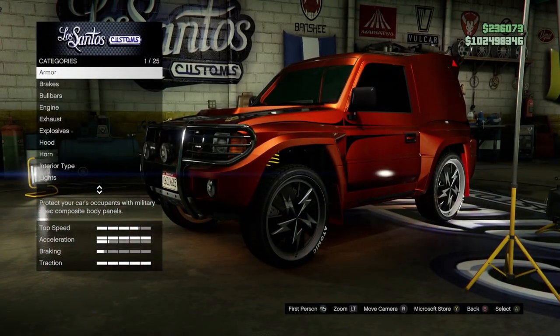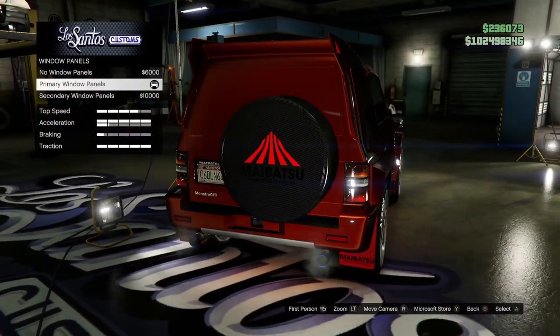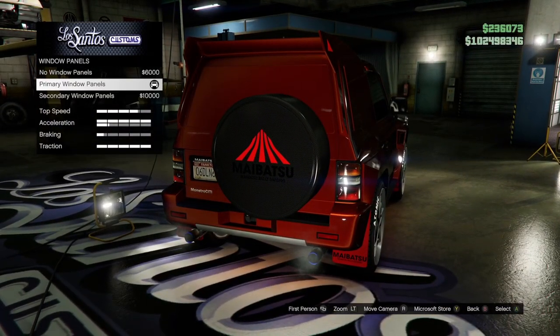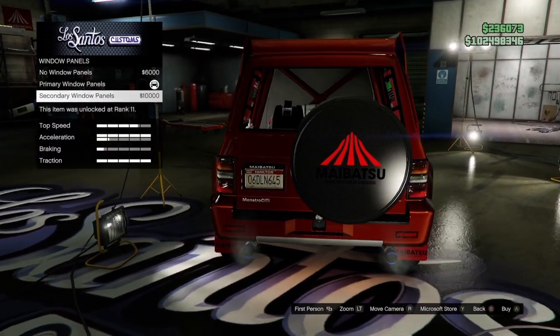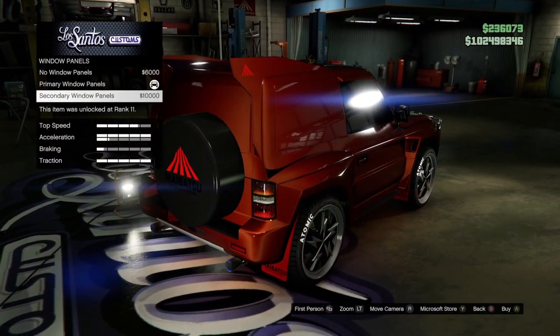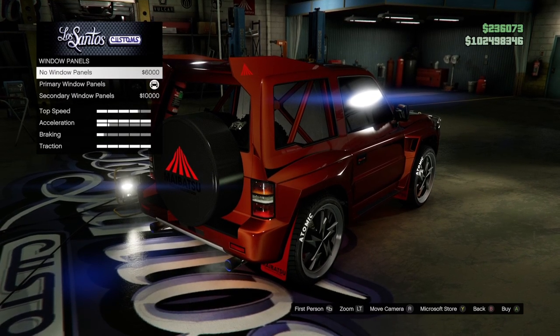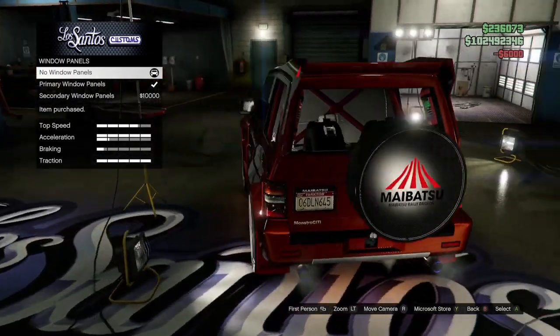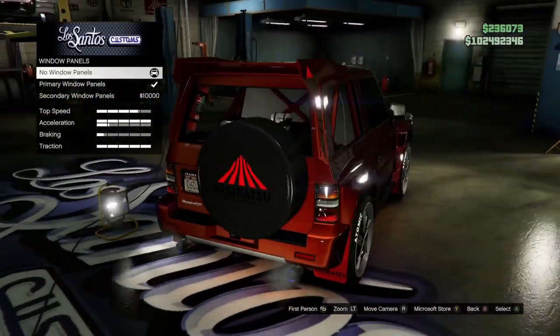So let's get straight into this. All you need to do is go to LS Customs, go to Window Panels. You want to select the primary window panels in the middle, equip it, and then all you're going to do is scroll down quickly on your left analog stick until you completely land on no windows. Boom! It literally gives you no windows. That is the first glitch.